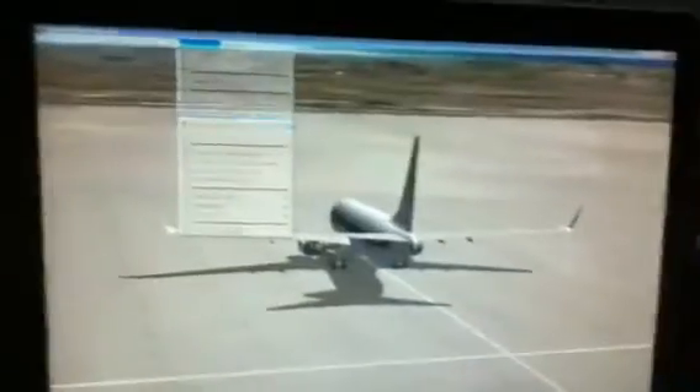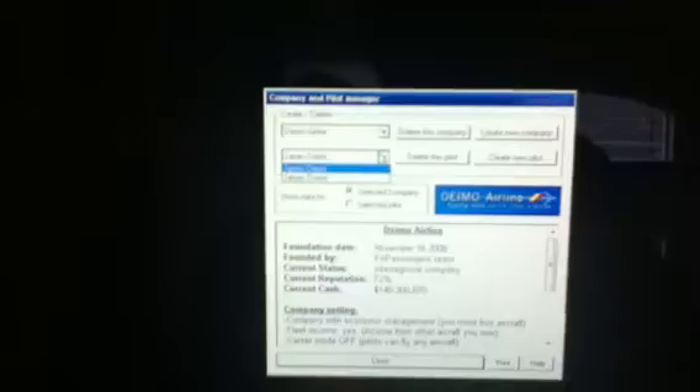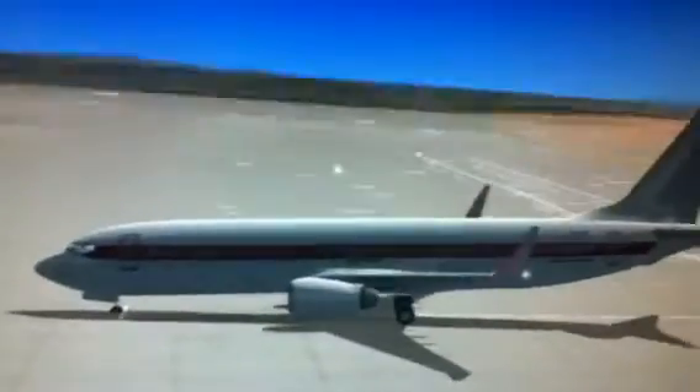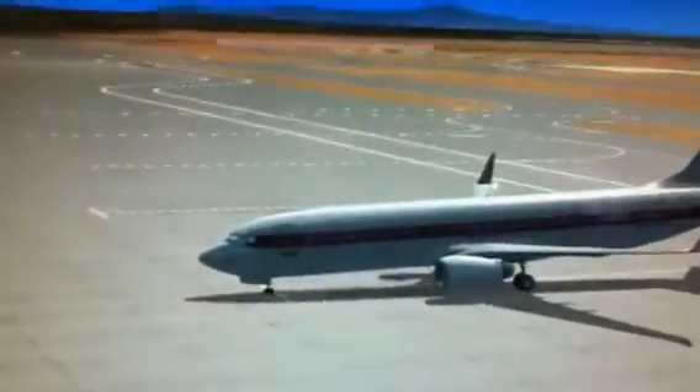Also, what you need to know is go to Create Company and Pilot. If you want, you can create your own company — I made KLM, that's my favorite airline. I just use the default because they have a bunch of money — DMO Airlines. Then you can click your Pilot: James Damo and James Owen. Select Company. I have $140,000 and 72% reputation. You can create your own company or leave it as is.